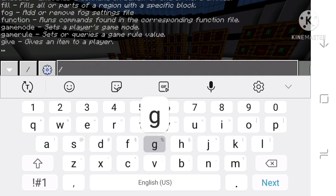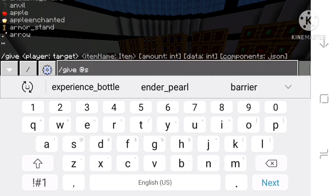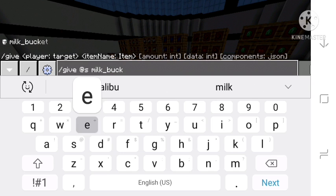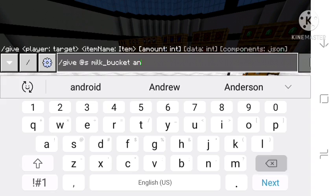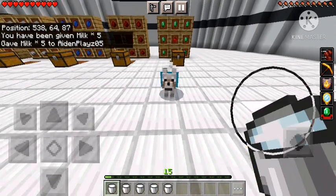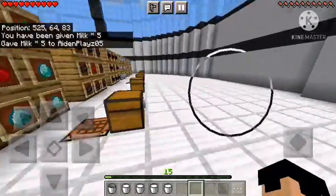I'm going to go into game mode and give myself some milk buckets really quick to clear up all these effects, because I really want to see what effects the remaining apples have.